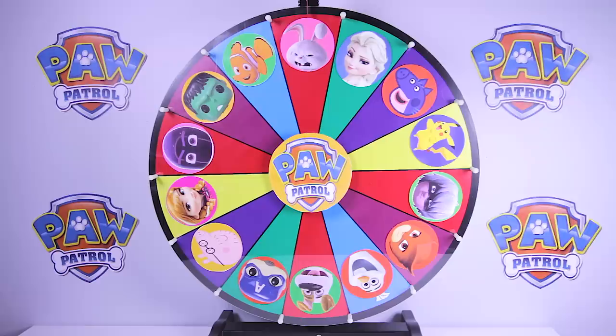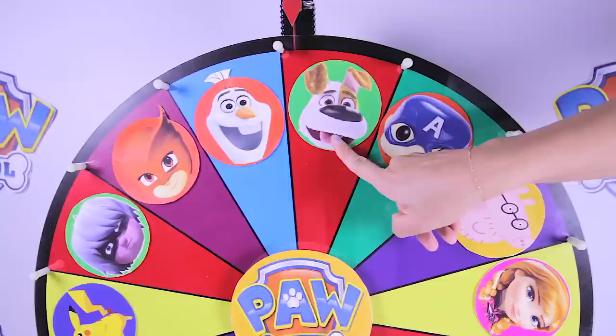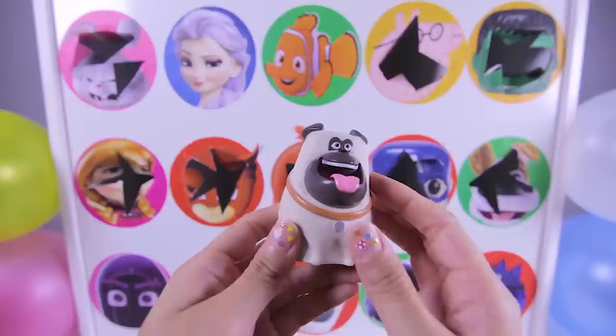Let's find Chase before the villains slime us! And there goes the wheel — and it landed on...Max from The Secret Life of Pets. Max is the main character in The Secret Life of Pets. Ok Max, are you ready? One, two, three! It's another toy from The Secret Life of Pets — this is Mel the Pug Dog. Mel is one of Max's best friends and he helps Max find his way home in the movie. Mel is such a good friend, and he is so cute!